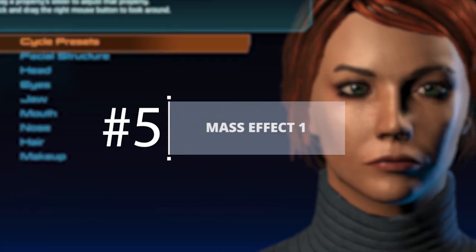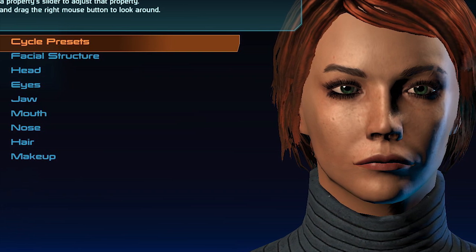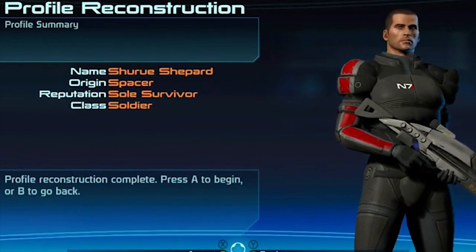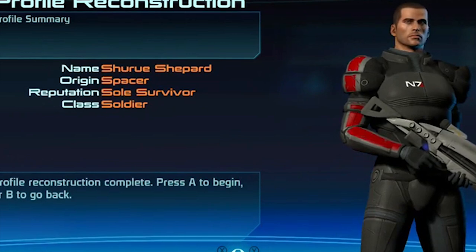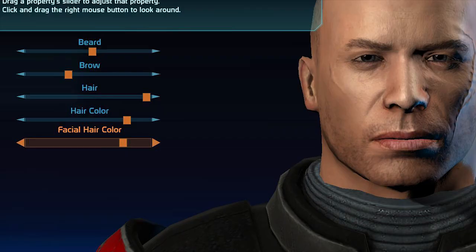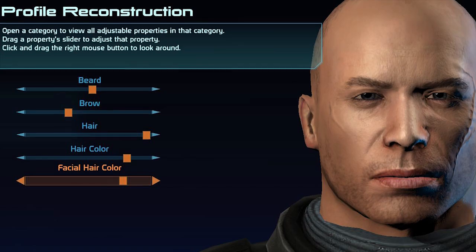Mass Effect 1: When there are a bunch of tutorials on YouTube on how to make a normal looking character, you know the game's character creation feature is messed up. Such was the case for Mass Effect, a brilliant game that was all about player choice, like the freedom to choose just how ugly the person you'd be staring at the whole game would be. There's a decent amount of options, but for whatever reason the player's character model just doesn't look right, and you usually end up with weird fish lips or a massive jawline.